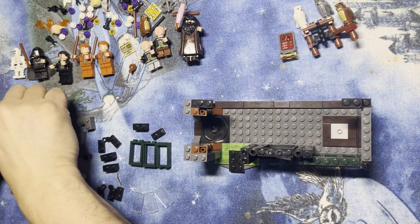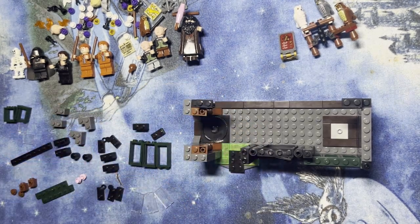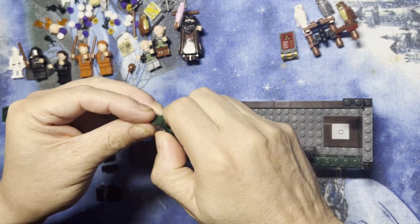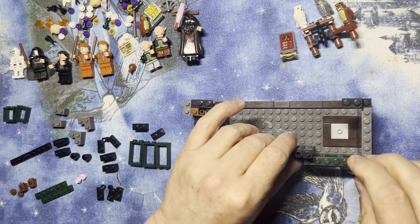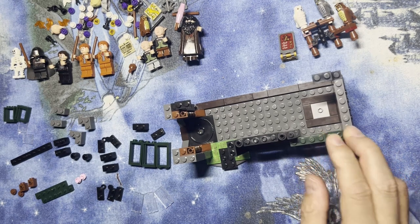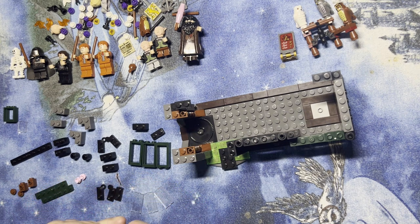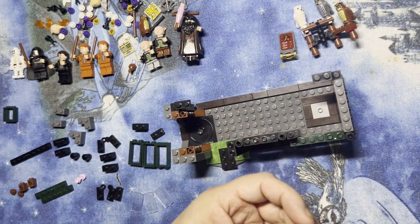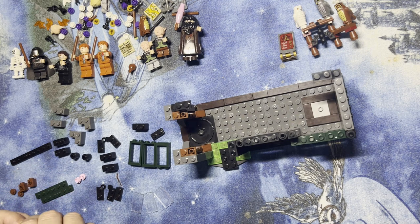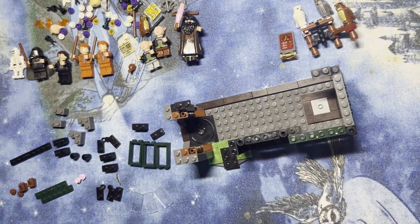Alright LEGO fanatics, we are back! I'm going to build some windows. Take the glass part — okay, let's turn it around. Okay, it's hard to get in there, but that's gonna go right here like that. These are really hard to get in. Put that one there — last window. Okay, so there we go, there's three windows right there.